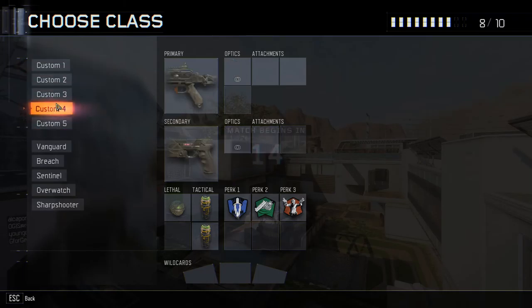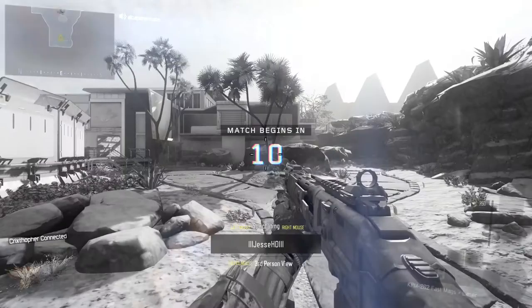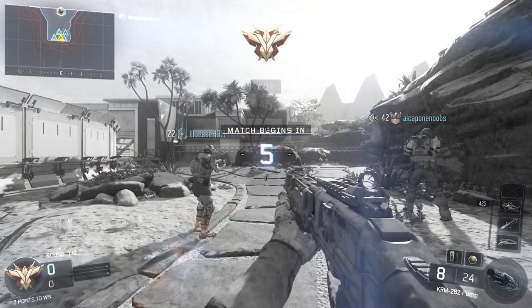Safeguard. Scouting AO for choke points. Call out your hot zones. Prevent the delivery of that robot. Robot is online. Disable it.